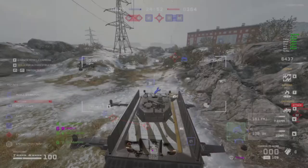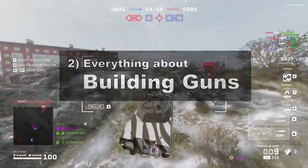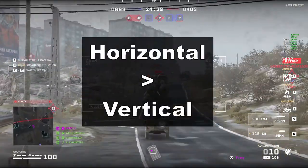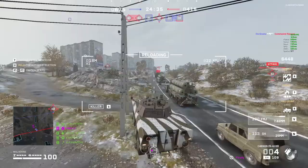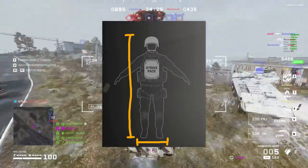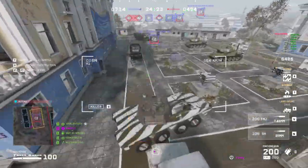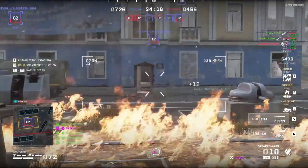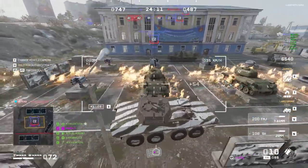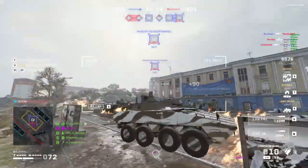Now that you know how to use default blueprints to get lots of attachments early, let's talk about the attachments themselves and how to build your gun in general. Starting with recoil, most people are probably going to want to prioritize horizontal recoil over vertical for the same two reasons you would in most other FPS games. Human targets are mostly vertical structures — much taller than they are wide — so horizontal recoil can more easily throw you off target. And vertical recoil only goes in one direction; guns bounce upwards, not downwards. But for horizontal recoil, guns bounce left and right, which makes it inherently harder to control because you can't just compensate by moving your mouse in one direction, you have to keep switching.